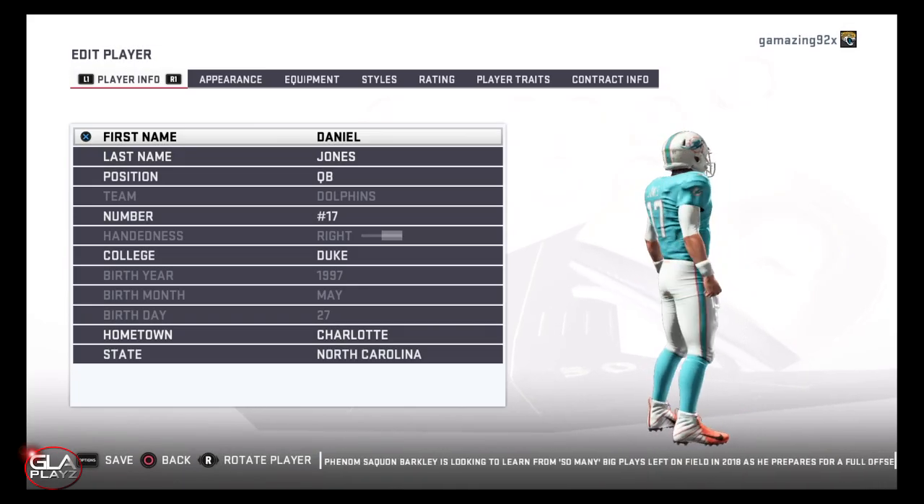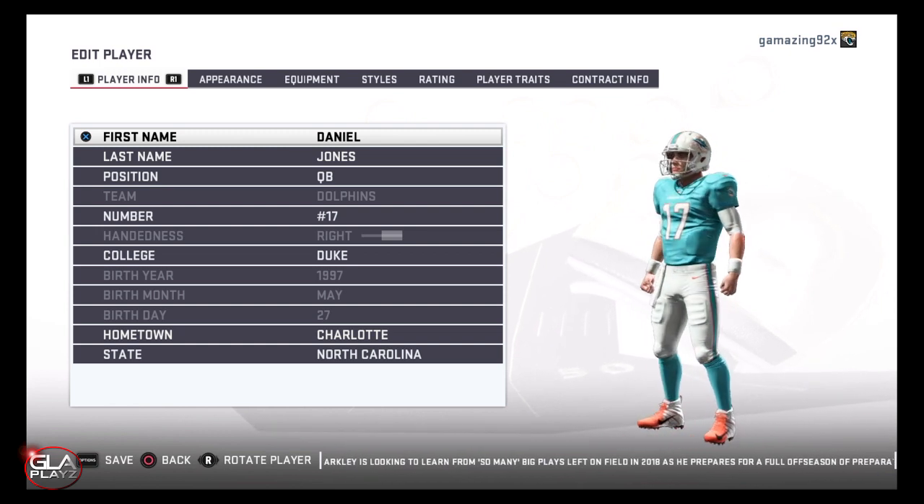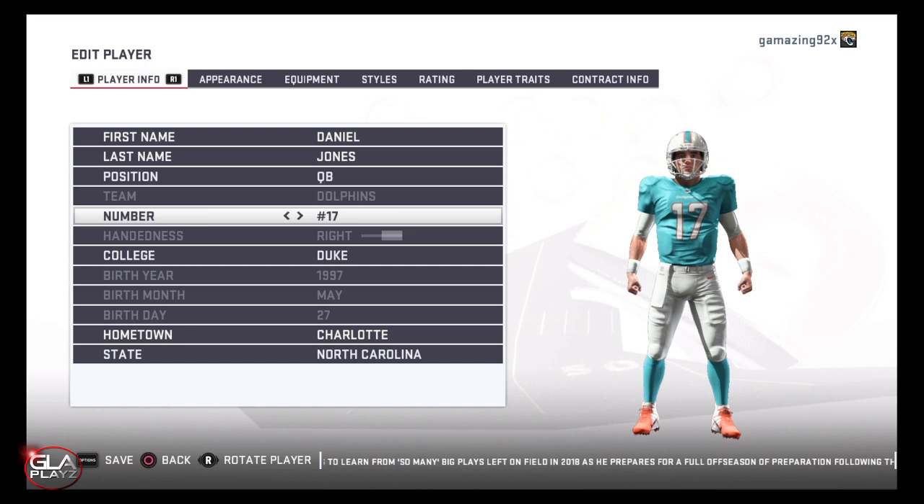Welcome back to the channel guys. Just wanted to bring you another Madden 19 video. In this video I'm going to show you how to make quarterback Daniel Jones of the Duke Blue Devils.